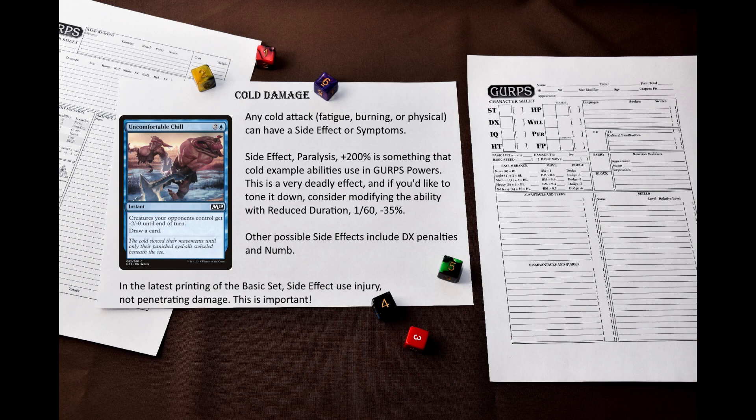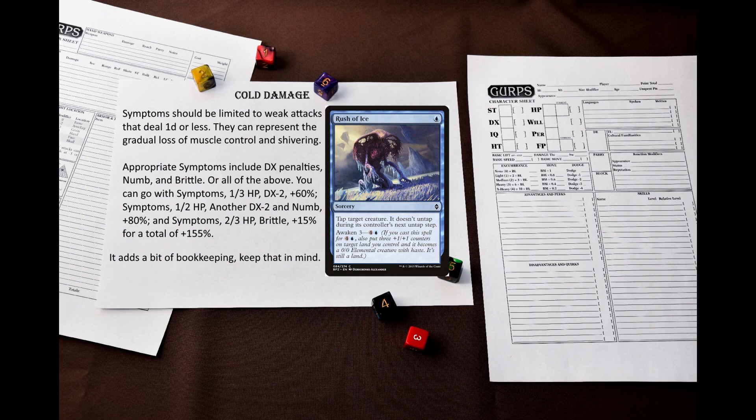Aside from paralysis, you could go with a dexterity penalty and/or numb — I like that. If you do not like side effect, consider symptoms. This will add a little bit of bookkeeping, but give cold attacks some extra flavor.